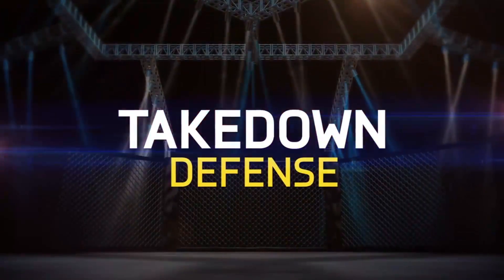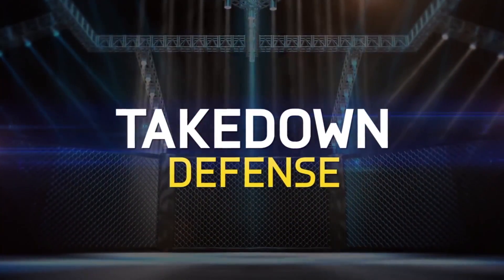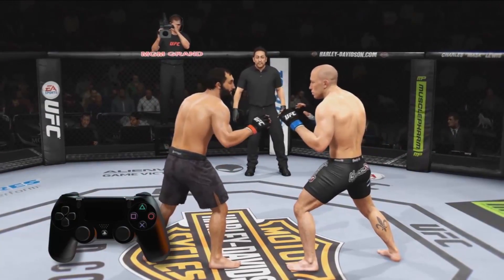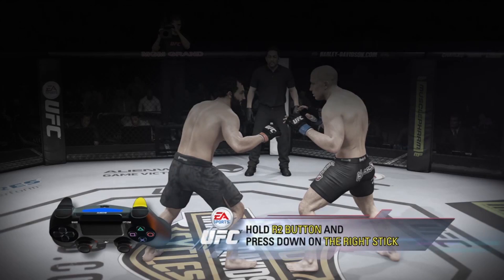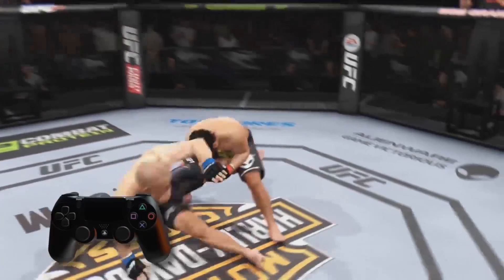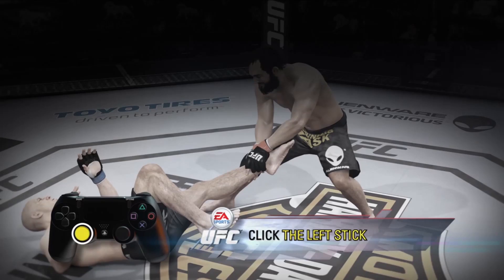Welcome to EA Sports UFC's takedowns tutorial. Let's focus on defense. If you're looking to keep the fight standing, when your opponent comes in for a takedown, hold the R2 button and press down on the right stick to stop their attempt and stop the fight from going to the ground. If they do succeed, click the left stick to try and get back up to your feet.